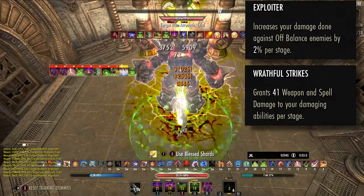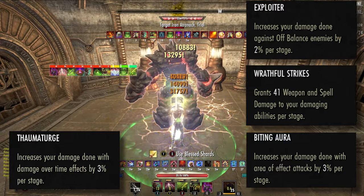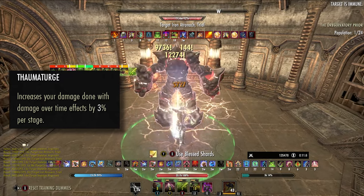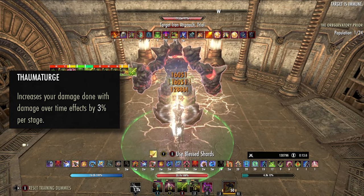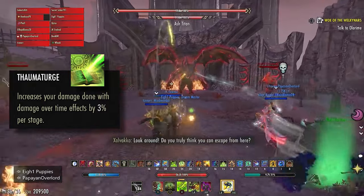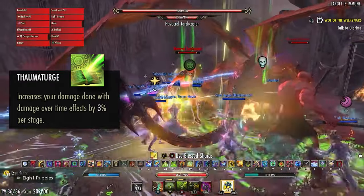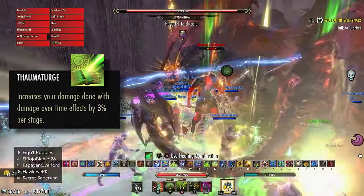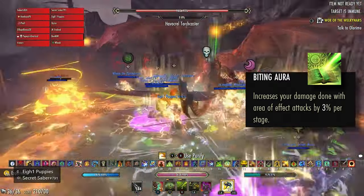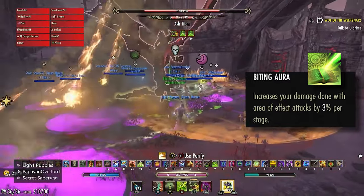For the Fatecarver setup, we will recycle Exploiter and Wrathful Strikes, but opt to use Biting Aura and Thaumaturge instead of Deadly and Master. Thaumaturge will be our strongest raw damage CP option for this setup, buffing nearly every single source of damage in this toolkit including our primary spammable. Thaum usually only buffs around 40% of total damage output on other classes, but thanks to this unique spammable on the Arcanist, it will buff somewhere between 80% to 90% of our total damage output. Biting Aura is in a very similar boat and also buffs Fatecarver, making this selection a no-brainer.